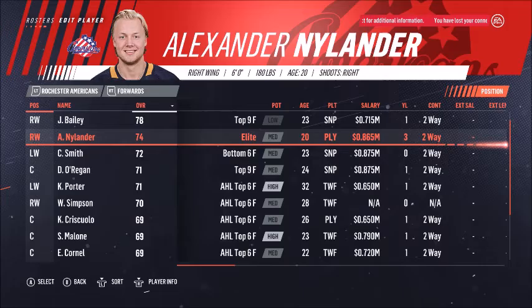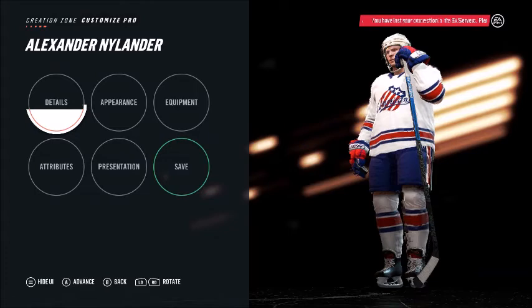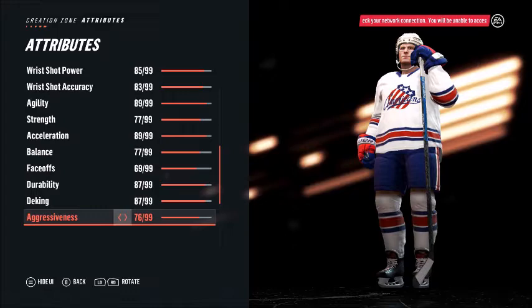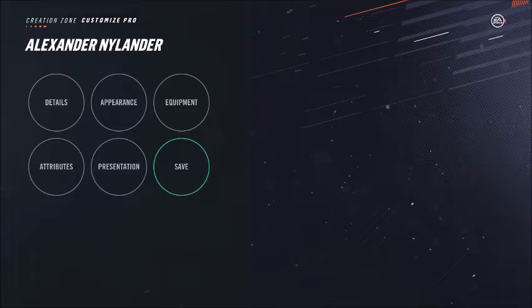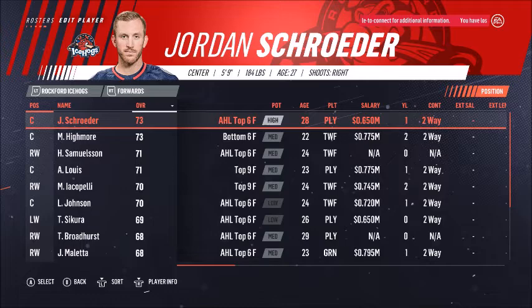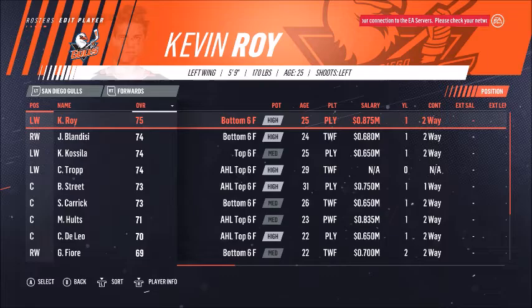Everyone's alright for now. Cristino — okay. Appleton — yeah, okay, good. Lemieux — I'm going to give him medium top six because they have him listed as a top five prospect from Winnipeg, so I figured he earned that much. Moving on to Milwaukee — no one there really.